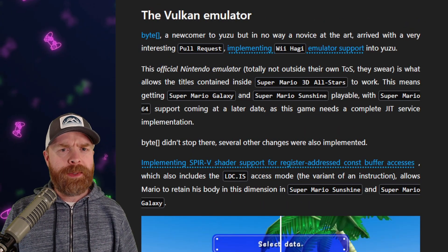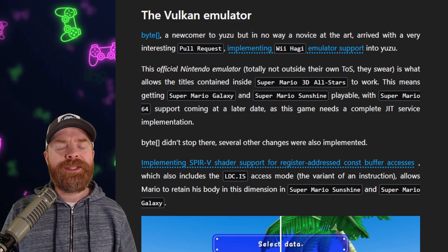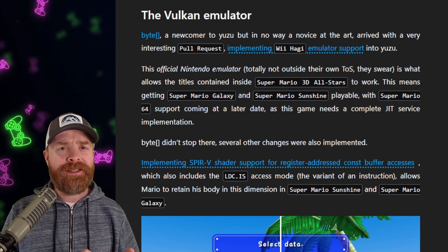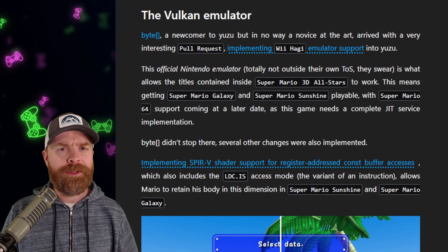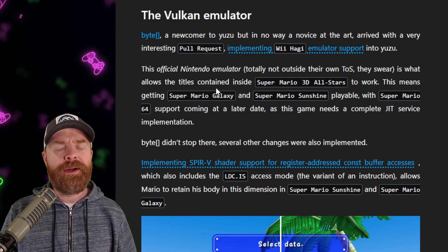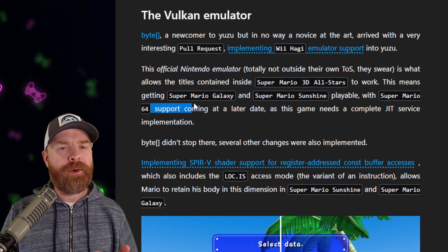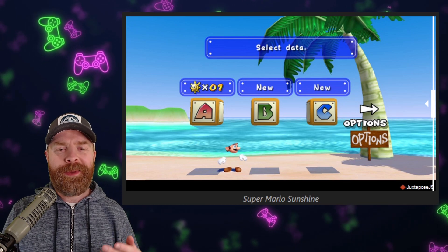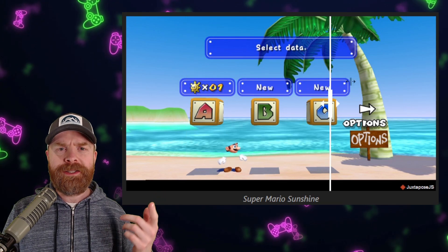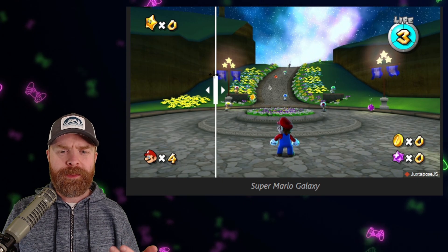Next up, we're talking about an emulator within an emulator. Byte has added in support for Wii Hagi, which is an official Nintendo emulator — which is really interesting. Nintendo is completely against emulation, except when they're doing it. Anyways, this adds support for Super Mario 3D All-Stars, Super Mario Galaxy, and Super Mario Sunshine, with Super Mario 64 support coming in the future. On top of that, Byte also implemented some shader fixes. This is the before with Super Mario Sunshine, and this is the after — let me know which one you think is better. We also see these improvements with Super Mario Galaxy.